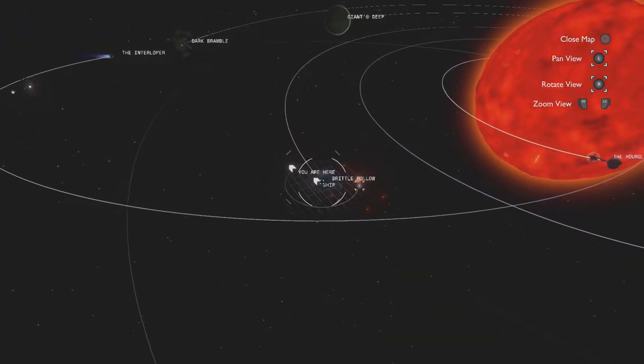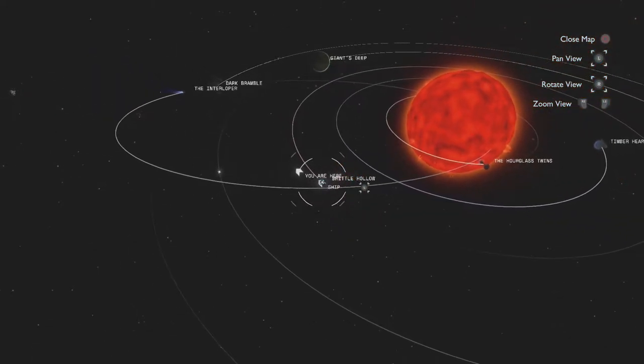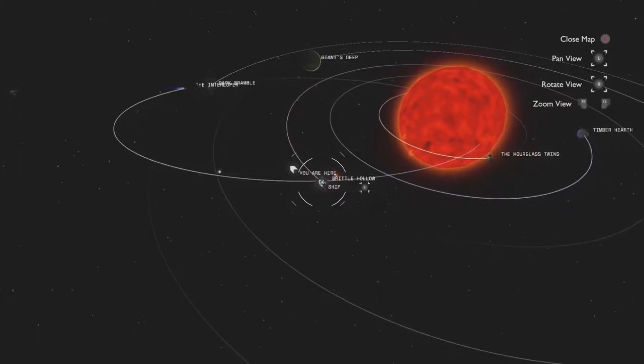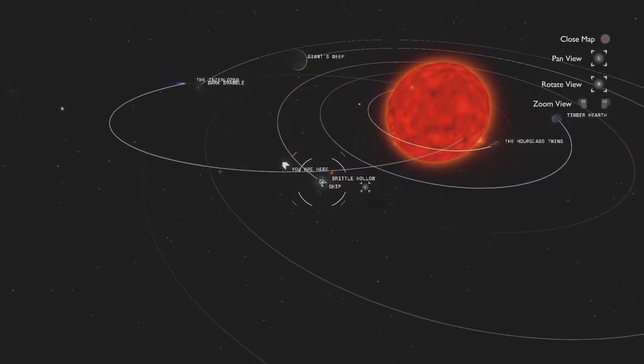Hello everyone, I am the Lore Explorer and this is Outer Wilds. Today I will go over how to fly the shuttles left behind by the Nomai. It's actually pretty cool, as actual space flight mechanics are involved, such as waiting for launch windows and firing prograde and retrograde.